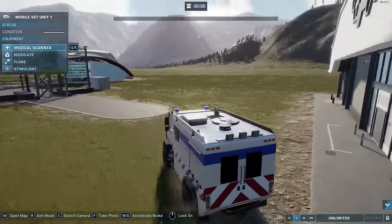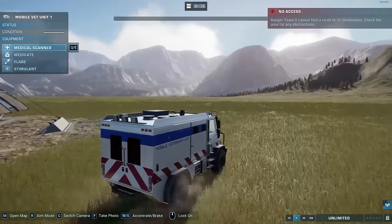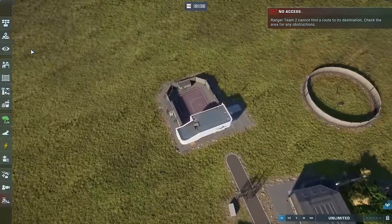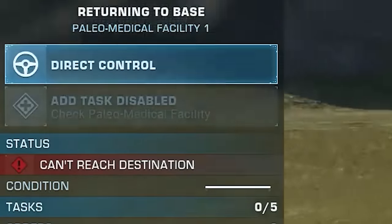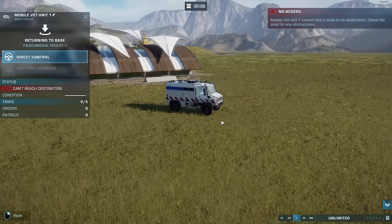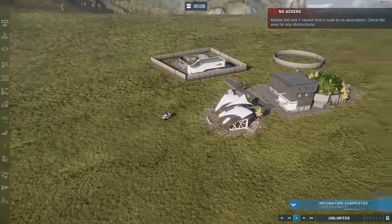It works the same way with the other vehicles in the game. We have the MVU over here — a bit slower to drive. Drive it away from the paleo medical facility, fence that in, and when we hit play: 'Can't reach destination.' So you can park this wherever you want. This is a pretty cool vehicle to park at certain areas of your park — you can even pretend it's an ambulance for your guests.